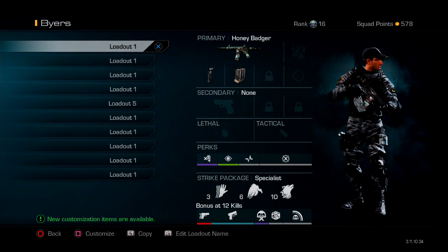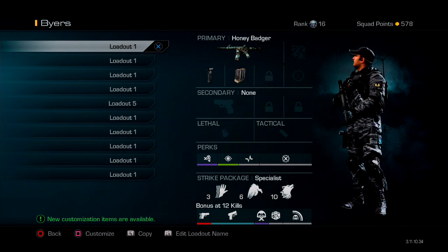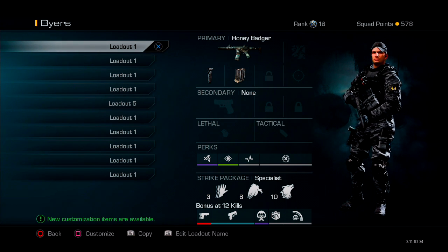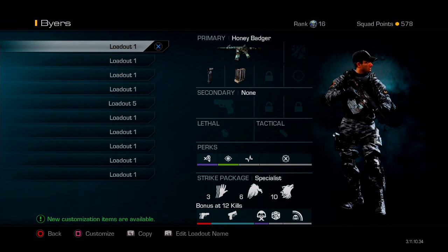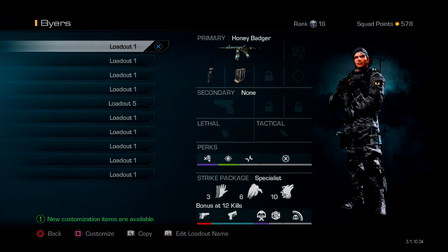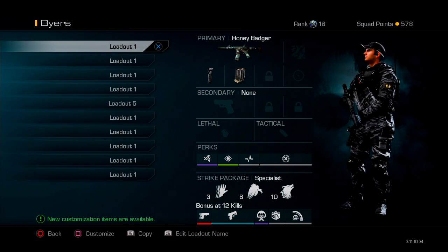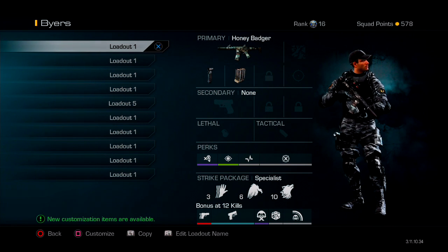Sleight of Hand, depending on your playstyle - I personally like it because it gives me a little bit quicker reload. Even though I'm running extended mags, I do tend to run into multiple targets at a time. Whenever you're running into two, three, four people at a time, it really helps along with the extended mags. Scavenger - that's a no-brainer. Eventually you're going to run out of ammo unless you have a friend just dropping you ammo crates every five seconds.